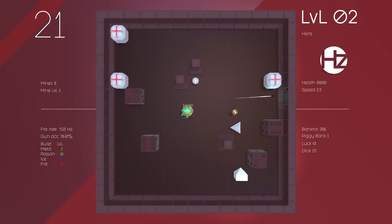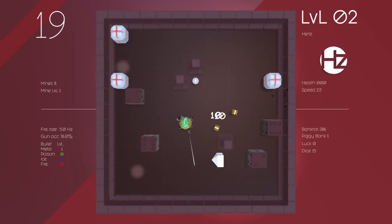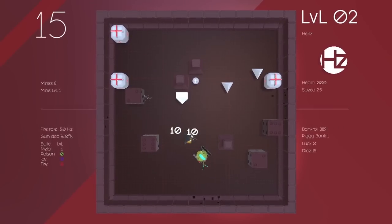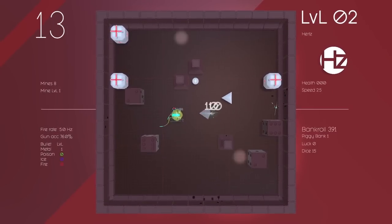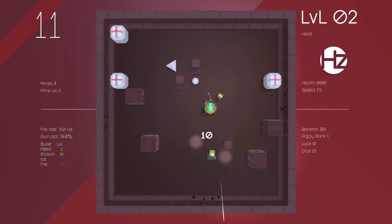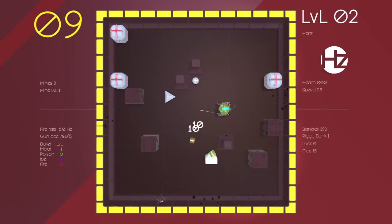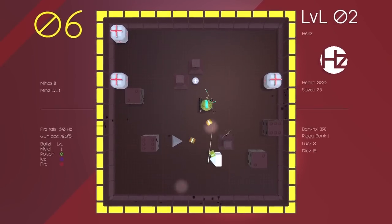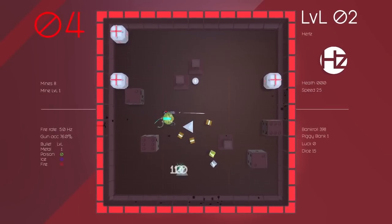I can put the mine there - okay, that's gonna go off if anyone comes near it. But putting it there specifically wasn't great because it's the least likely place for things to show up. Those also look like they're probably unbreakable - the white ones are probably the breakable ones, quite possibly.